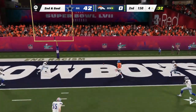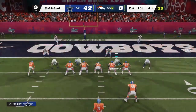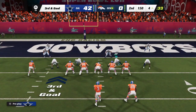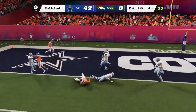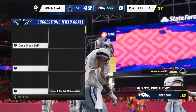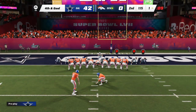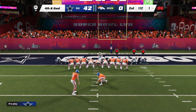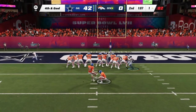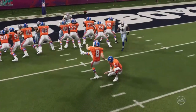Wilson throws for the end zone — incomplete. The rush is providing pressure and the coverage is forcing incompletions. When every level of the defense is hitting at once you get performances like this. It's fourth and inches. The kick by McManus is good — they'll get back three but this remains a large deficit.